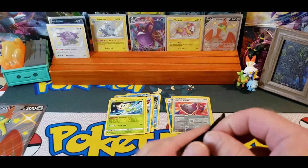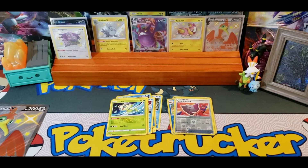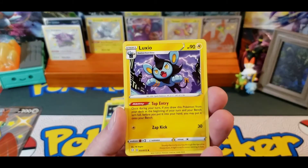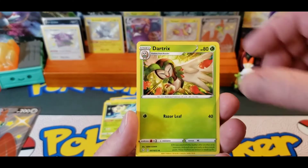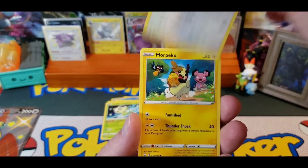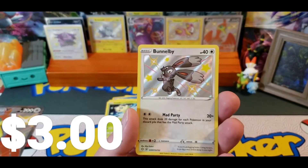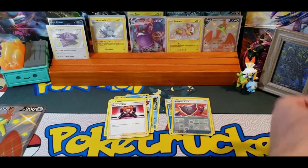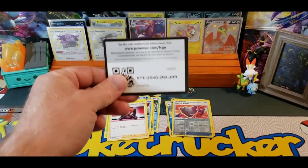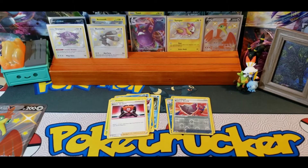Look at this Cramorant V-Box — hitting pretty good. Three baby Shinies, a V and a V-Max. Luxio, Floatzel, Dartrix, Snom, Grookey, Eevee, Morpeko, Chewtle, and a Bunnelby Shiny. And a Boss's Orders. And a Code Card. That was four Shinies out of that box.